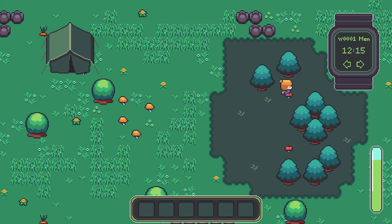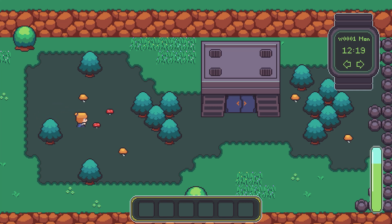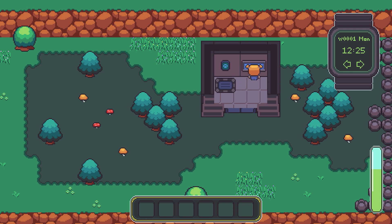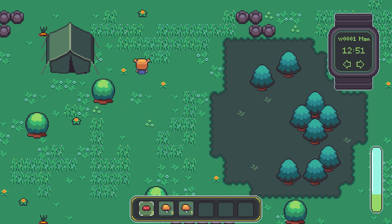Hello everyone and welcome to the 3rd devlog for the cute RPG I'm making using the Godot engine. In this devlog I will be showing you some of the new things I've been working on since the last episode, like this bunker entrance and its elevator, and a basic survival system where you will lose energy as time passes and regain energy by eating different things like these mushrooms.